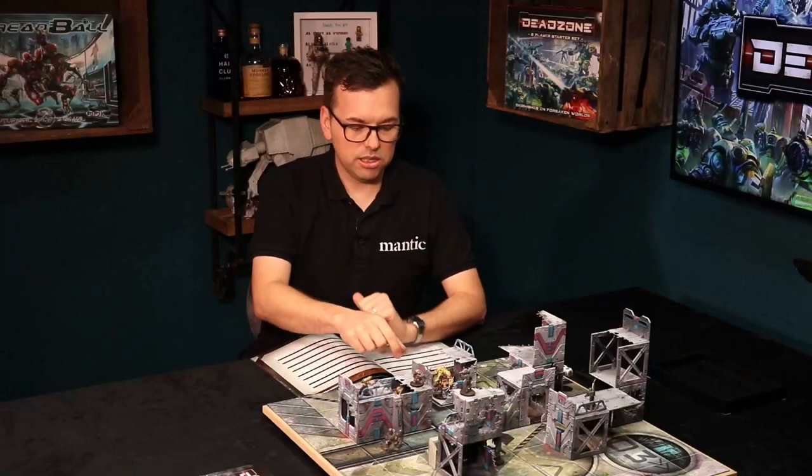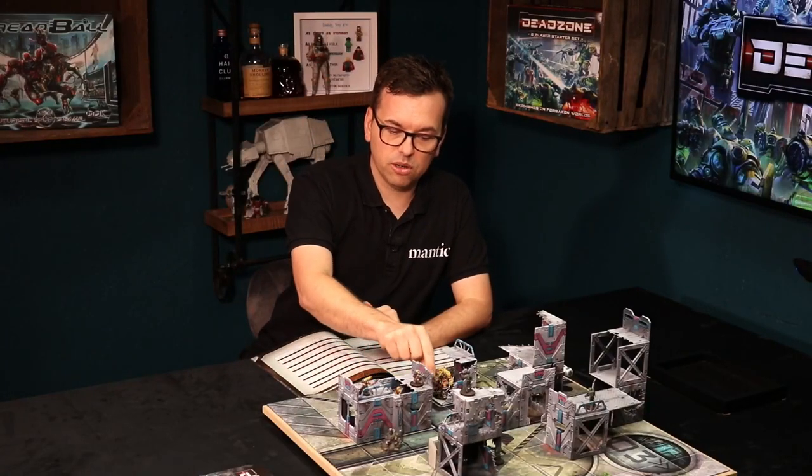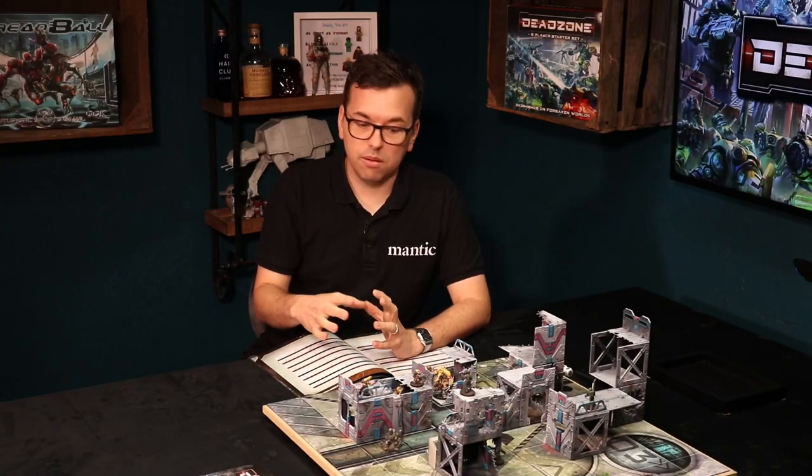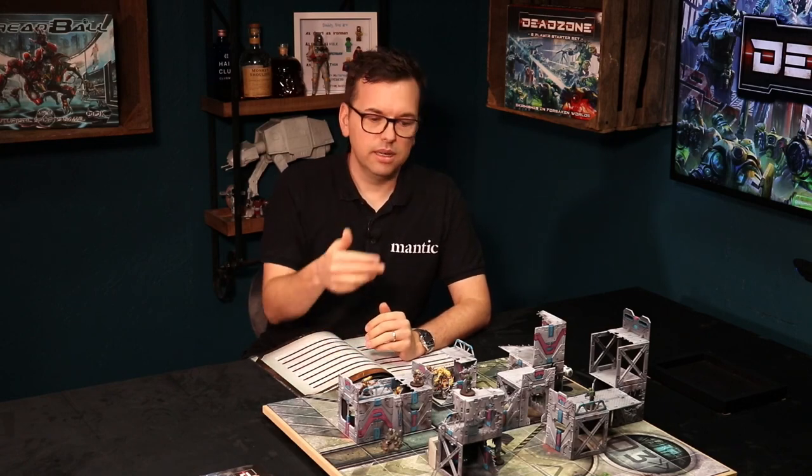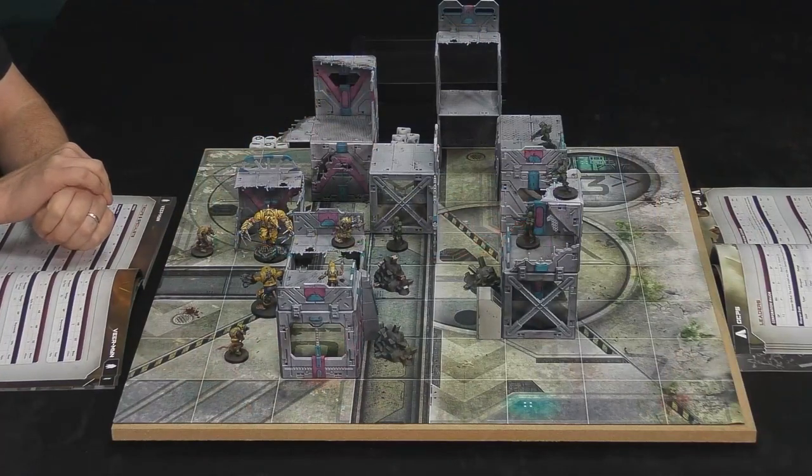As we mentioned earlier, imagine we're in a 3D space here — it's not just moving around on a flat surface. One of the big things is that you can also move up and down levels. That might be to get a shot on an enemy you can't see, or to hide behind a different bit of terrain. So I've got my model — let's call him Sid the stalker — and he wants to move into this area here.